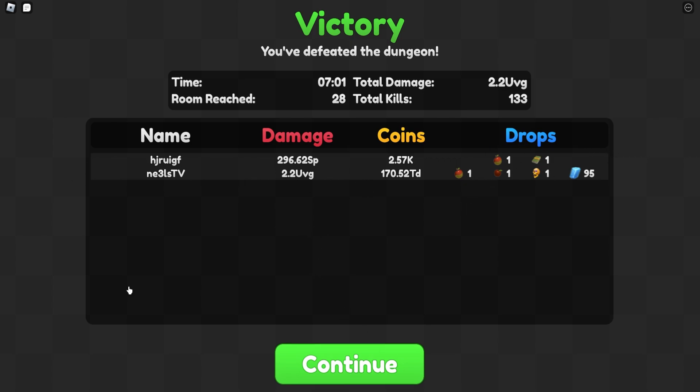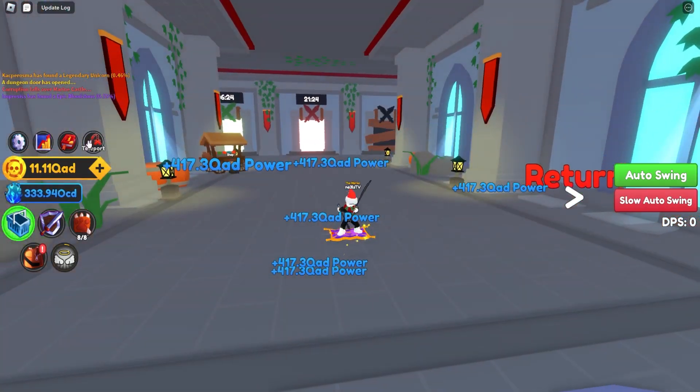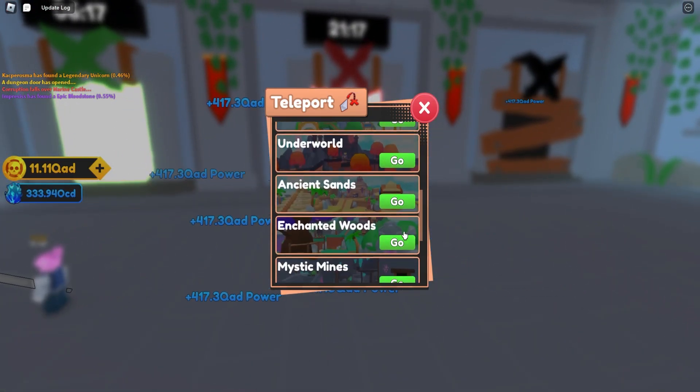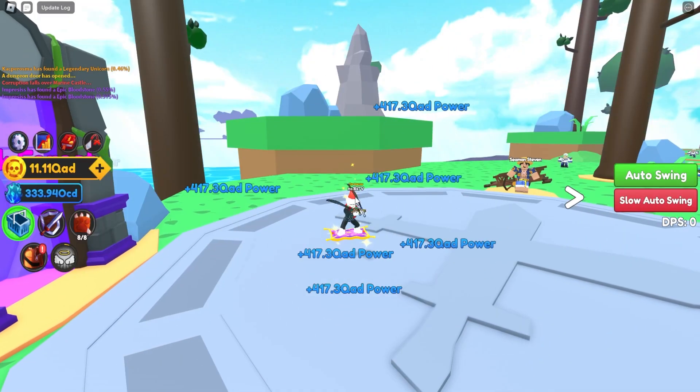The guy that tagged along with us — a random guy from a public server — pretty much got exactly what he wanted. He got the apple from room 28 with the power, and he got the book from room 24. That's pretty insane. Unfortunately this video cost us a shiver and a corruption, but I've been patiently waiting here for a while, so it's a little unfortunate but it's fine. The corruption has disappeared — it is what it is.